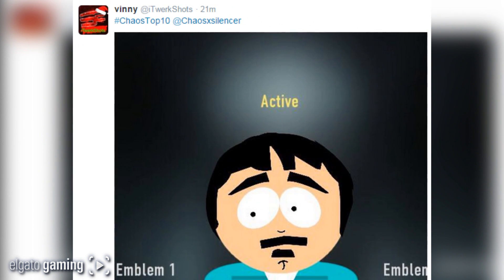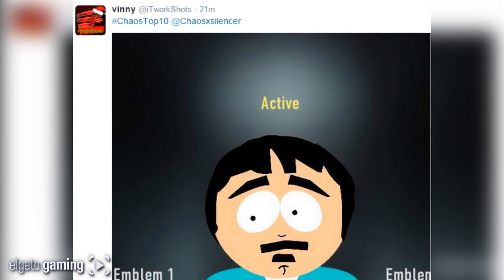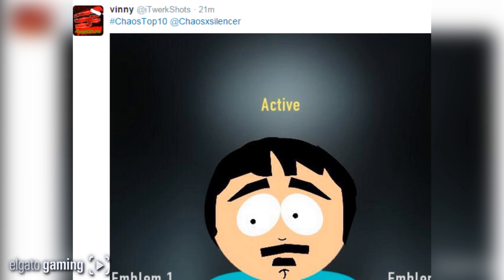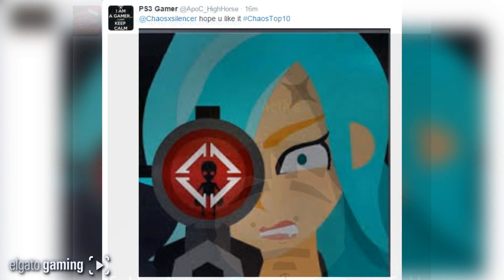At number 7, from I twerk shots, chaos X silencer — look, there he is, the dude from South Park. I want to say it's like Stan's dad or something, I can't remember his name. But it's a simple emblem, nothing super special here, but it looks good — solid solid emblem.